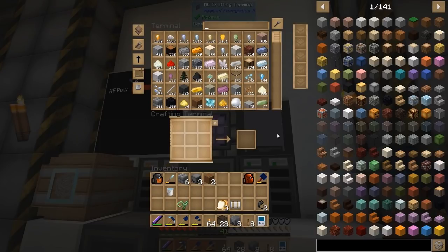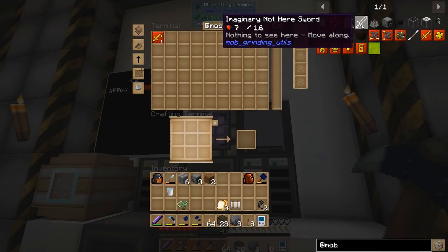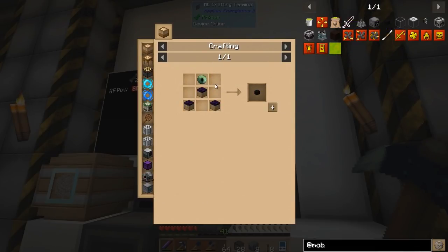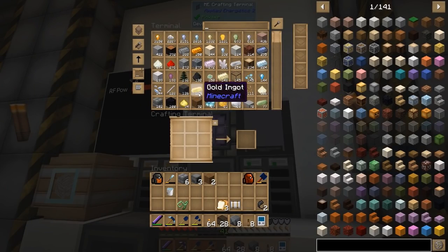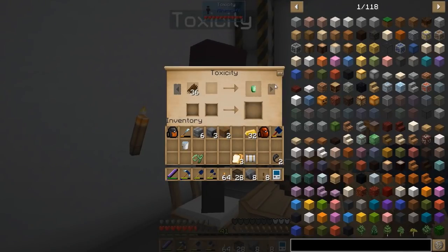We want to go ahead and start working on something else. At mob grinding utilities, there's a lot of awesome items. One of the other ones is the absorption hopper. We're going to need an Eye of Ender as well as some obsidian. We don't have the Eye of Ender, and I don't believe we even have any Ender Pearls at the moment.